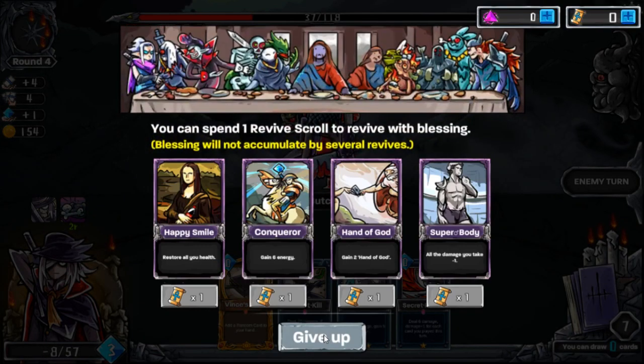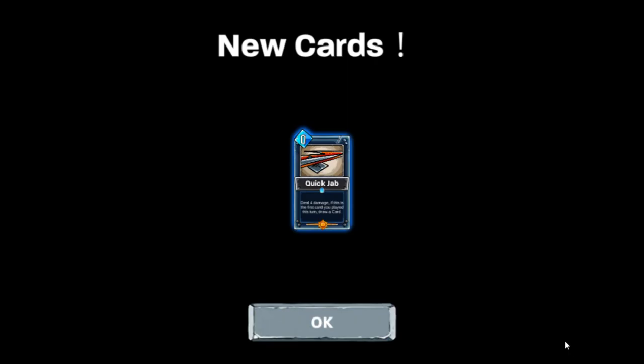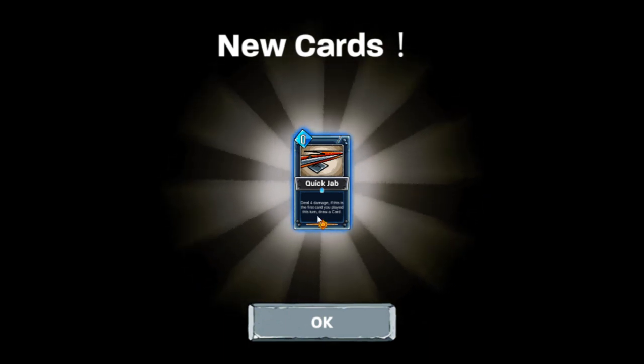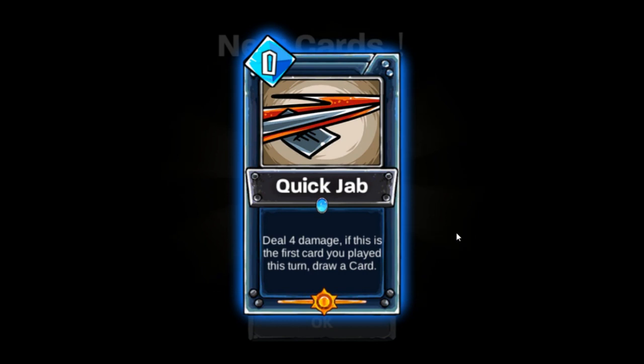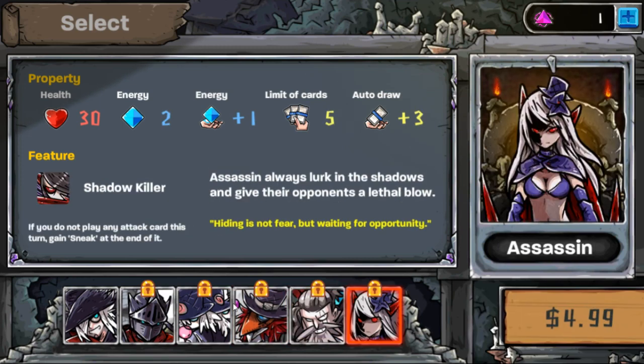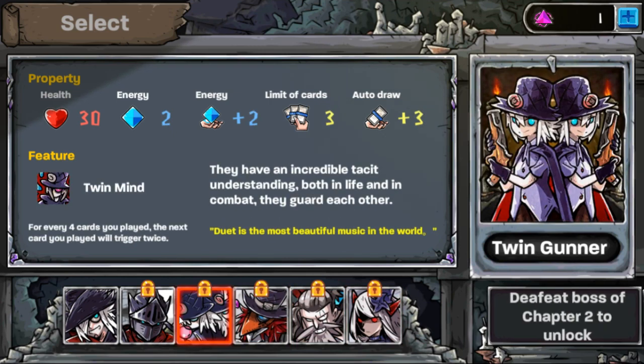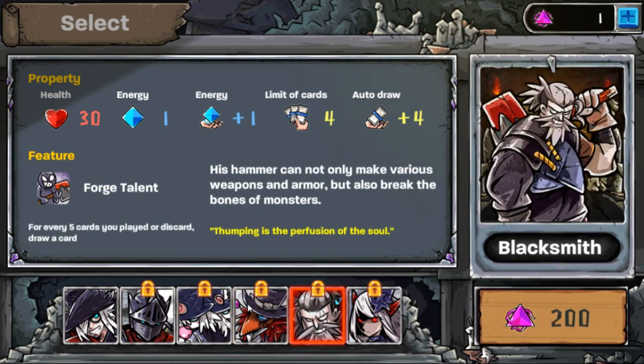I don't have any revive scrolls — screw that. So what the hell is this thing? I learned a new card called Quick Jab — deals 4 damage, if this is the first card you played this turn, draw. So now you can just start up and there are other characters you can play as. The last one costs money, the rest of them can be earned just from playing. At least you can earn the other four and it's not full-on pricing for the rest of them.